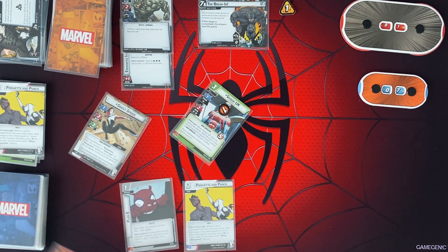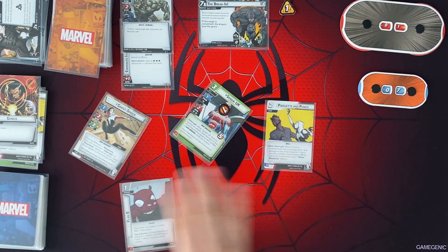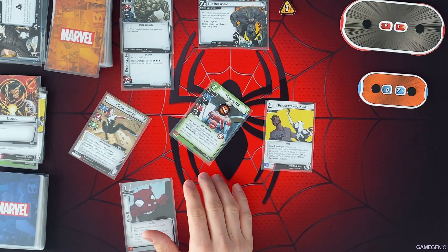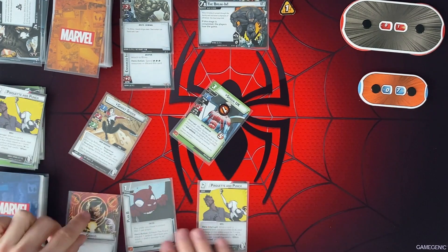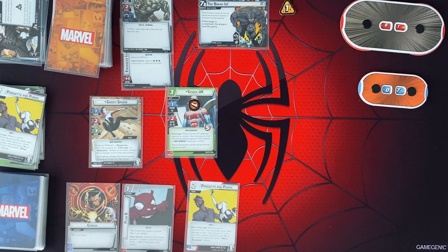And then I'm going to play Pyroquit and Punch again. Actually, I can't — I have to do that as an interrupt. So we're going to reset and draw up to our hand size of 5.